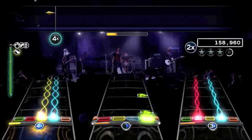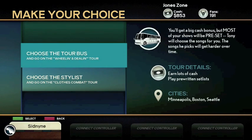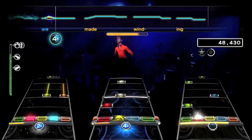If you played Rock Band 3, you could go to the top of the screen in the song selection menu and it would say something like '1300 songs out of 1350 showing.' That feature is gone in Rock Band 4.